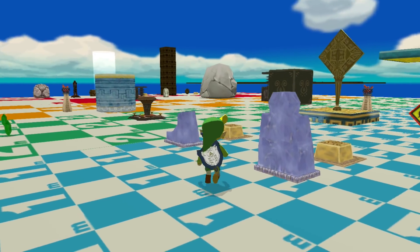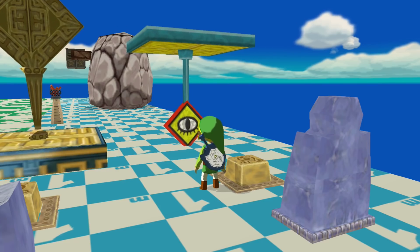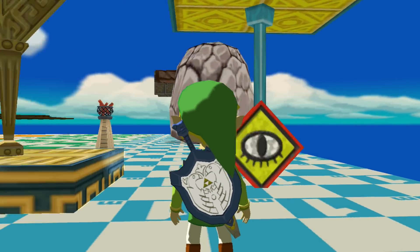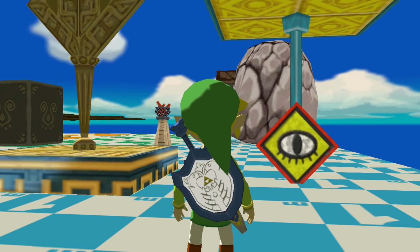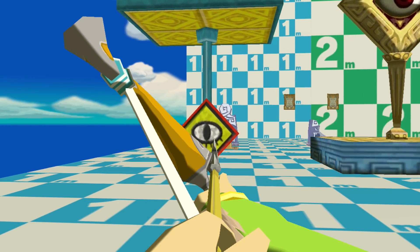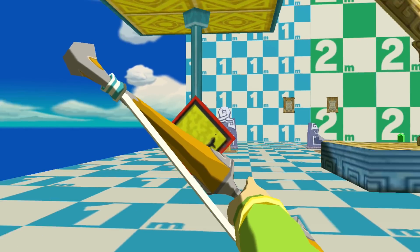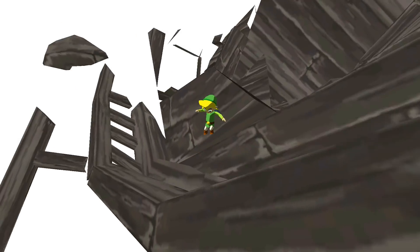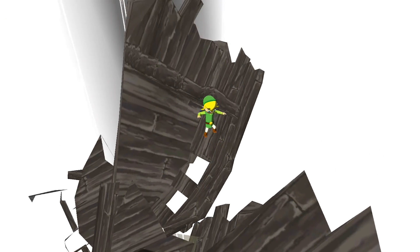We also found an ominous test room to play with item placement and layouts, and to expand on new puzzles — like this eye platform, which is probably the earlier version of the eye platform we know today. More than likely, just like in any Zelda game, you probably have to shoot the eye to move the platform.